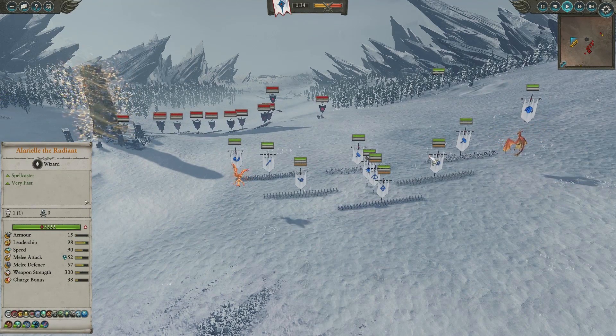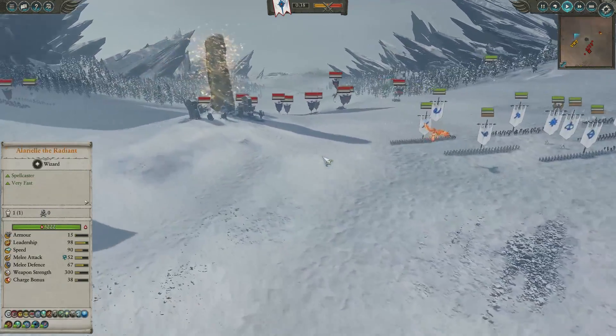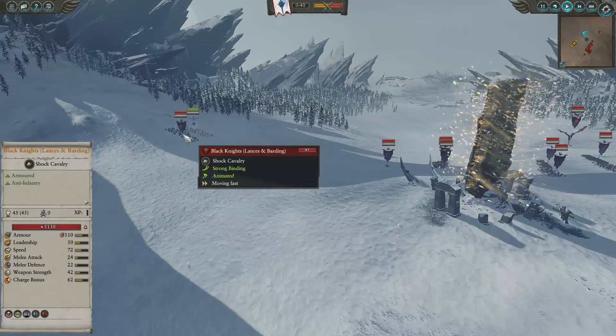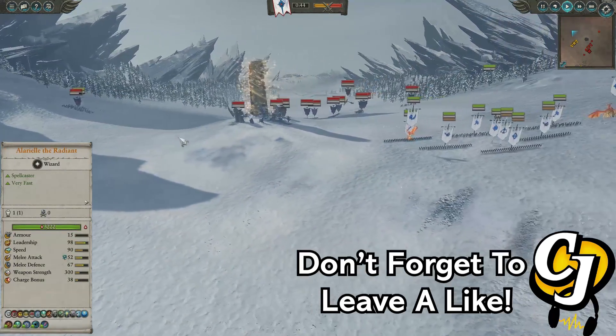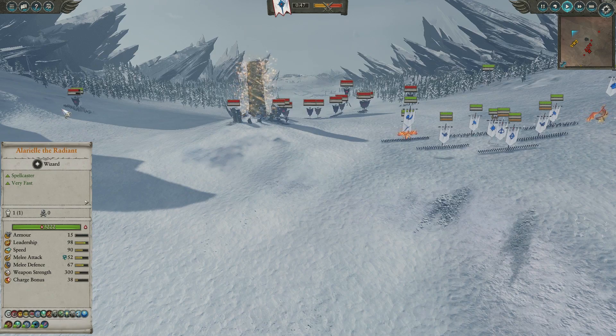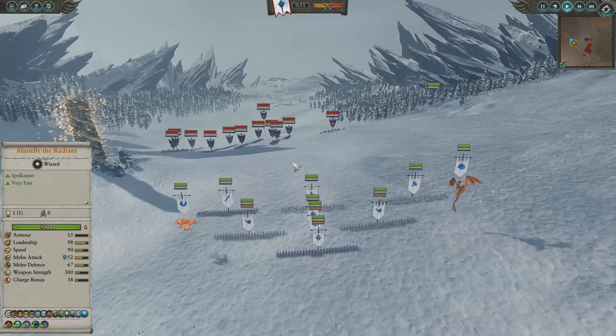We're pretty much just chilling here. We have the ranged advantage so we're like, let's just wait for him to come to us — there's not really any pressure he can apply to us. We do send our Elarian Reavers out to intercept the Black Knights, just to keep them busy for a bit so they don't make their way around the flanks and get into our Archers. We do get a charge off that, and you can see that leadership starts plummeting right there.